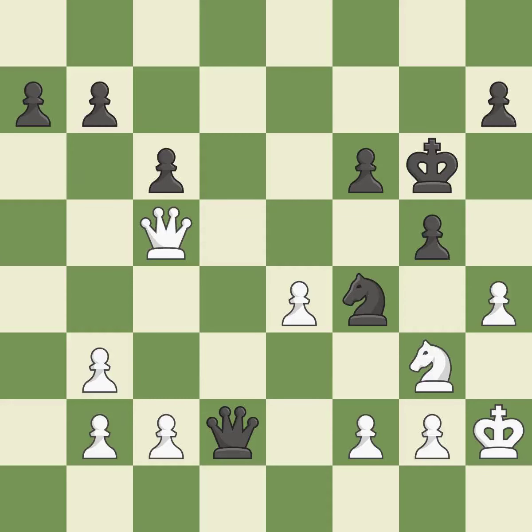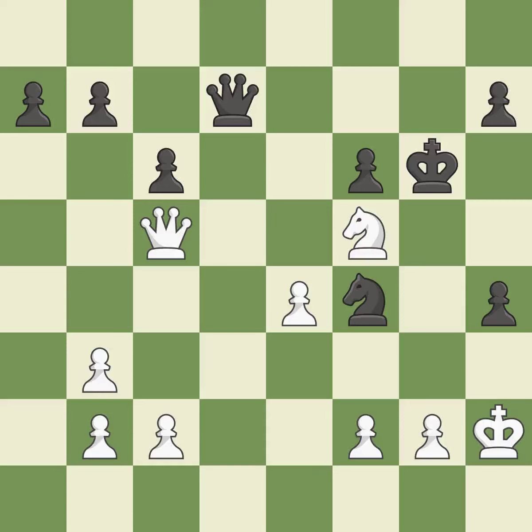This misses an opportunity to threaten winning a pawn. This permits the opponent to kick a knight — an inaccuracy. A pawn kicks the opposing knight, forcing it to move or risk being captured. The knight is now located at an outpost, a safe area inside the enemy's territory. This misses a chance to imply that you might win a queen. Very precise — it is best.